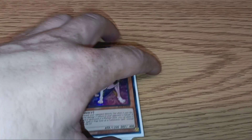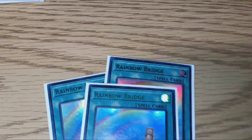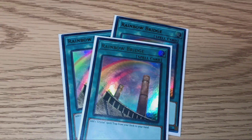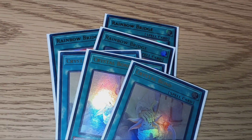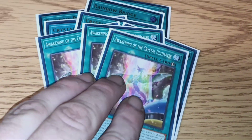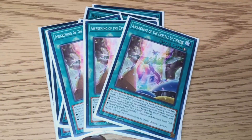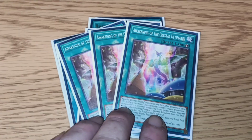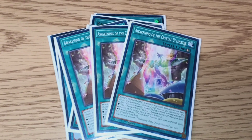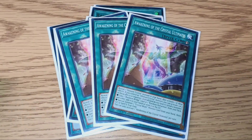No hand traps in here because we're just trying to up the consistency. For spell cards: three copies of Rainbow Bridge, three copies of Crystal Bond, and three copies of Awakening of Crystal Ultimates. This is why Rainbow Dragon is so important — you've got to reveal an ultimate Crystal Monster, but this card is absolutely amazing because it is Crystal Beacon, Crystal Promise. It's a search card — it's everything you could ever want it to be and more.